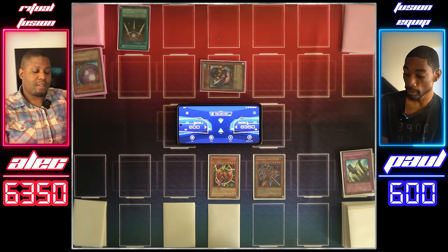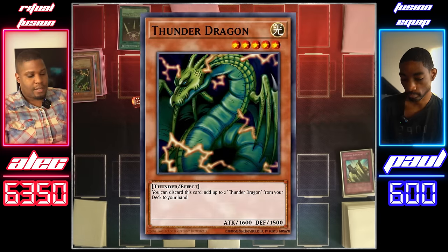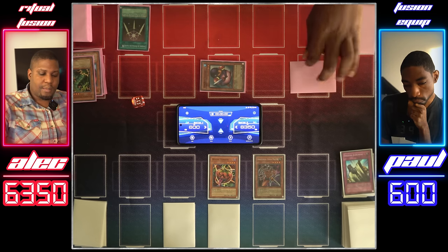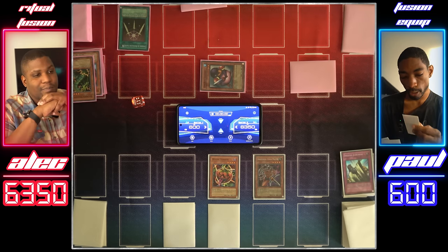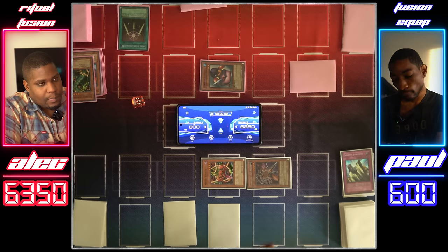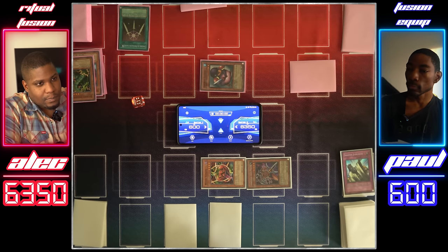No attacking for three turns. I'll use my Thunder Dragon — let's dig out some Thunder Dragons. I'll set the monster face down and end my turn. Since my monsters can't attack anyway, we're just going to switch them to defense mode and end my turn.